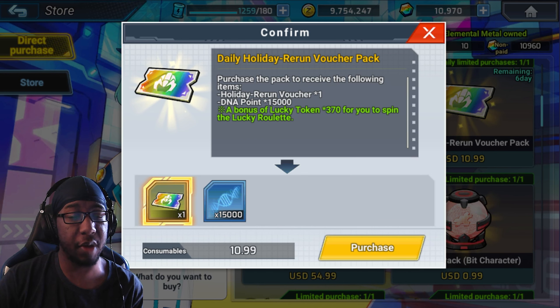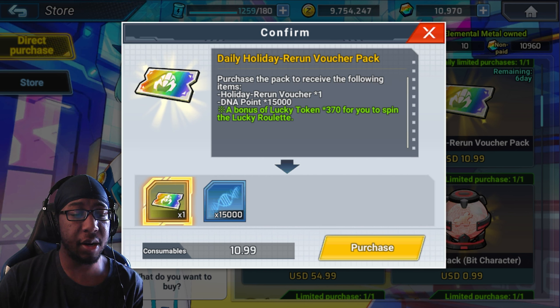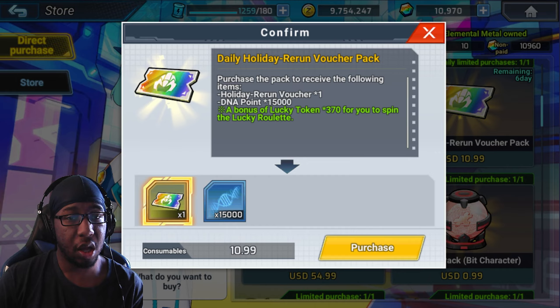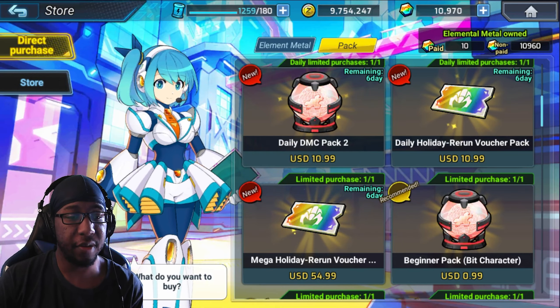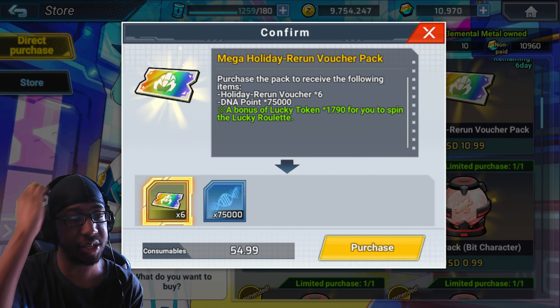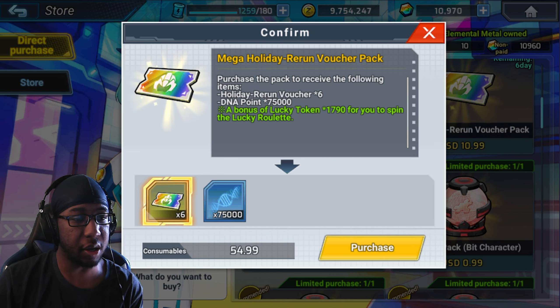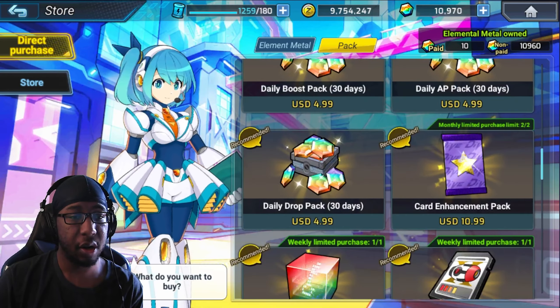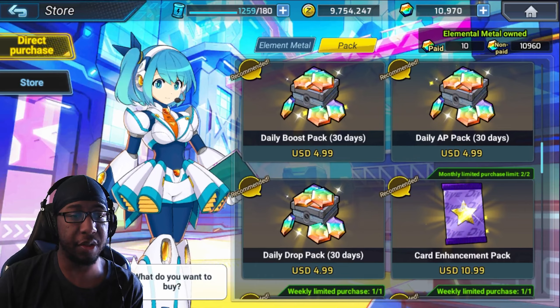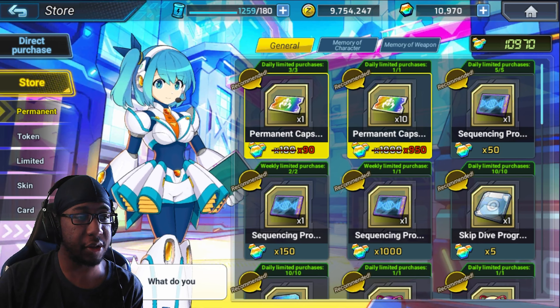If you wish to buy them, I wouldn't. But the value isn't bad realistically, because it's like $11 and change for a multi-pull, which is a lot better than usual for value you can get in this game. Then there's this pack where you can get seven or six multi-pulls for $55 and change, along with some DNA points. I only recommend buying one of these three daily boost packs.